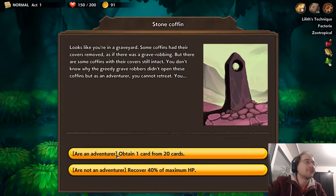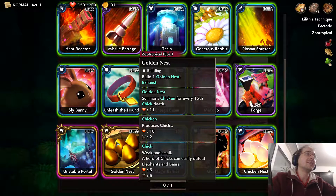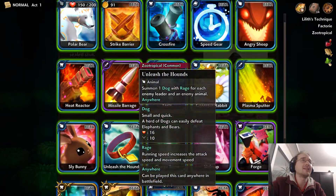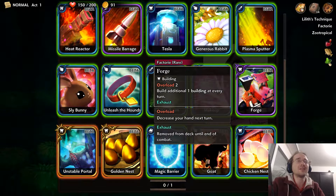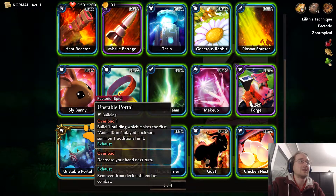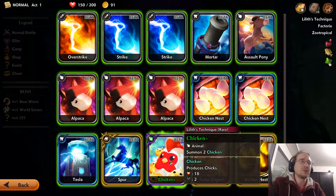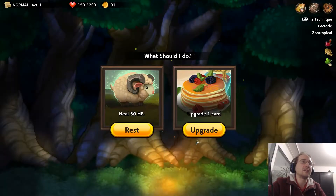Obtain one card from 20 cards — let's see if that's a good animal card. Golden Nest: gives a chicken for every 15th chick death. Forge would be cool, but the overload is probably a big ask. Let's try to get by without overload. The unstable portal is so good, but we don't actually have animal cards — we've got the chicken. What does the upgraded chicken do? It summons two of them.